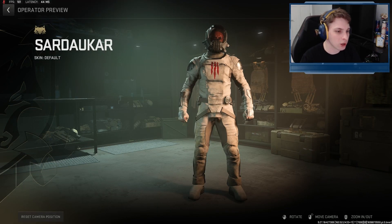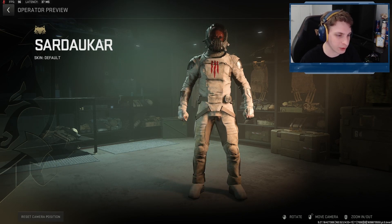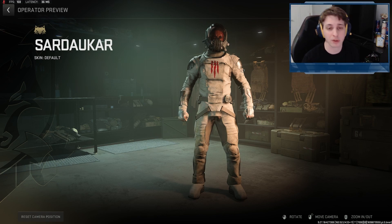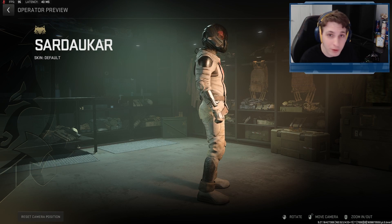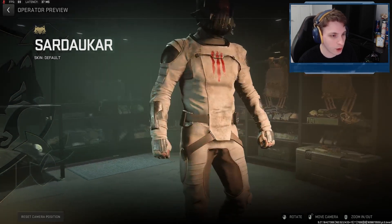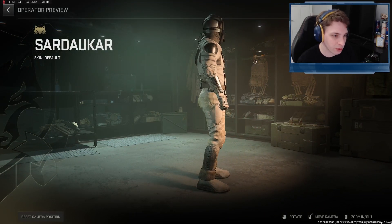Here's a good look at our new Sardaukar Operator. It's in this intimidating stance. You can see it's got this three-line symbol on the chest. I don't know very much about Dune — I haven't read the books or seen the movies — so I can't commentate too much on the skin, but it does feel like they put in some effort. It's got a good texture going on the helmet, and all the line work looks really clean on it.